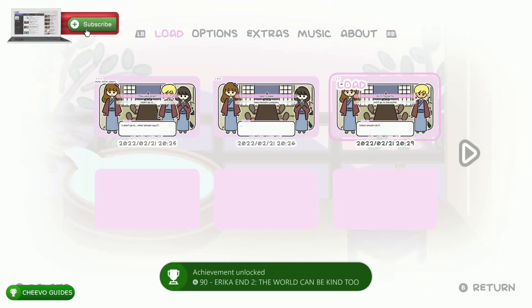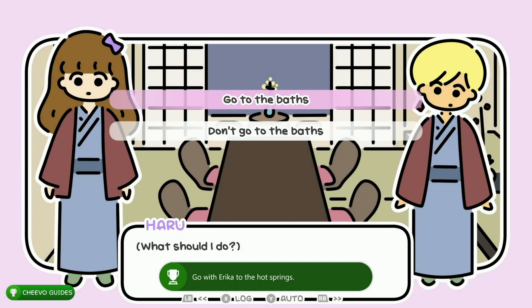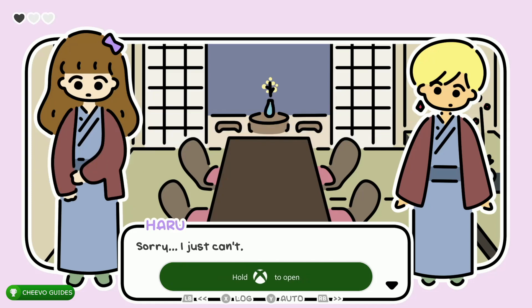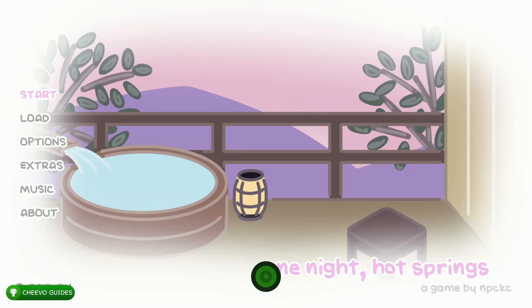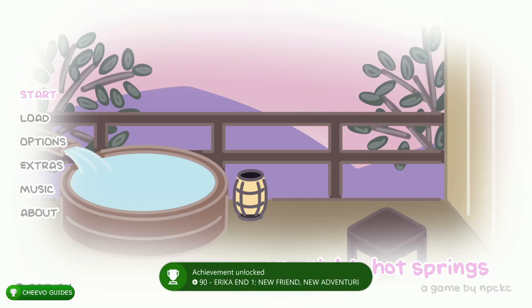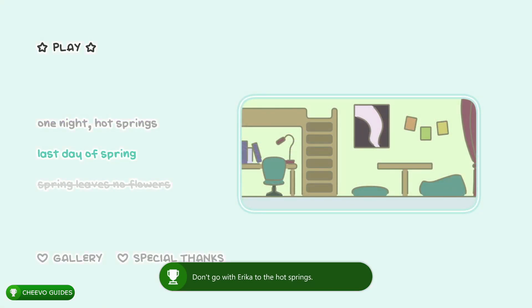We made that third save slot for a reason — go ahead and load save slot three. Choose the bottom option: 'Don't go to the baths.' Press RB to continue fast forwarding. You'll end up getting Erica Ending 1 and unlock the achievement or trophy related to it, worth another 90 gamer score. At this point we're all done with the first story.